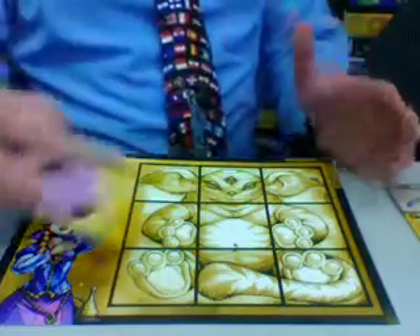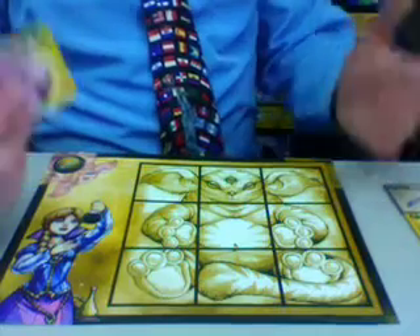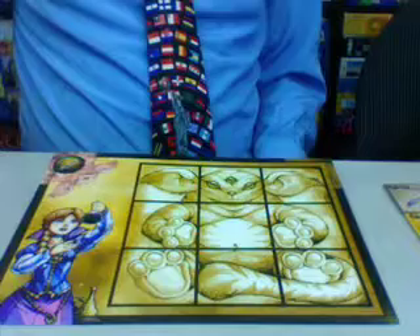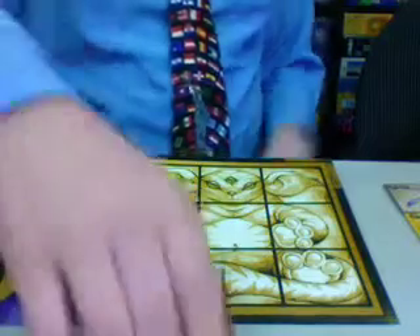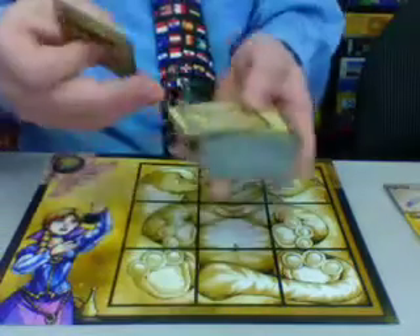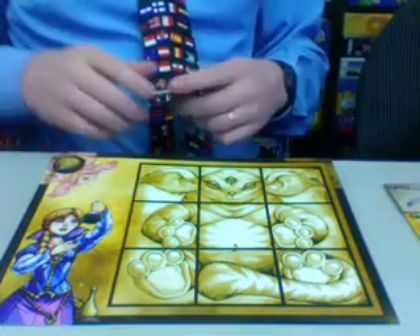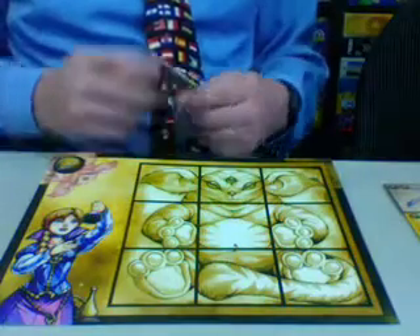On a player's turn, they have three actions that they can take, and they can do the same one more than once. The first action is there will be a draw pile on the table, and they can simply take the top one from the draw pile and place it in their hand. However, they can only have six tiles at the most in their hand.